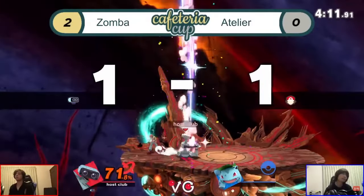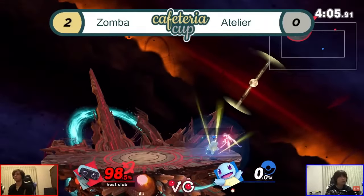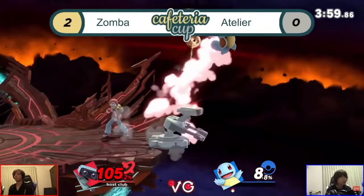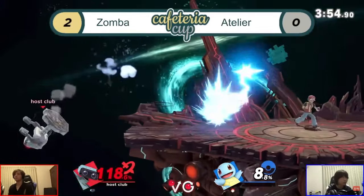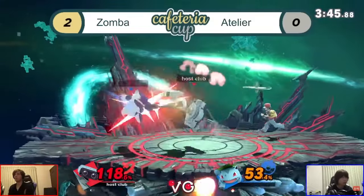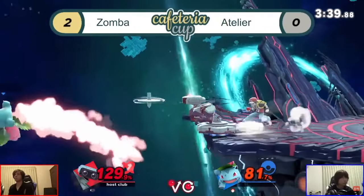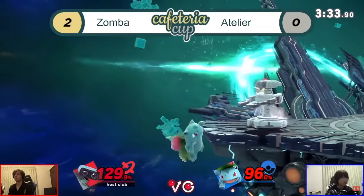Next up is down tilt, and the best goes to ROB. Similar to Squirtle, it sets up tech chases, but often you don't get that far because you can just combo ROB down tilt into ROB down tilt into a grab or whatever you want. It has massive potential for booting people across the stage with pretty much no risk. Honorable mention to Snake down tilt — the hitbox is massive, it's a kill move at the right percent, and Snake low-profiles so well it's an amazing whiff-punish tool.